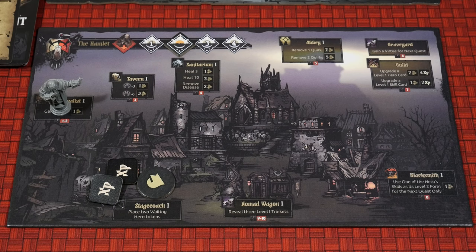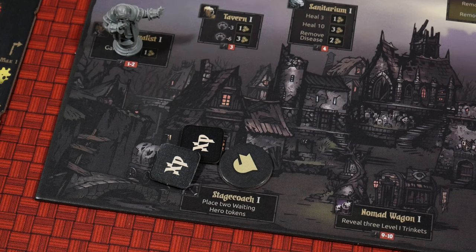Just before we commence our very first day, let's talk about the Hamlet buildings, upgrades, and how you can use the money you've gained inside your quest to upgrade the Hamlet for more benefits. If you're playing solo you get this choice alone; if you're playing with others you all have to agree on how the money is spent. The cost to upgrade a building from one level is 20 gold, except for the Blacksmith and the Nomad Wagon which are 10 gold, and the Guild and Graveyard cannot be upgraded. One of the locations is the Stagecoach — if you level it up to level two you get to add another Waiting Hero token, and at level three you add another on top of that, so leveling this up gives you the ability to lose more heroes in the future and still get further into the campaign.